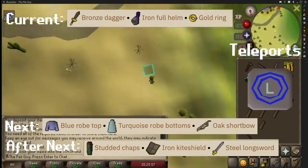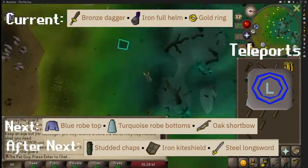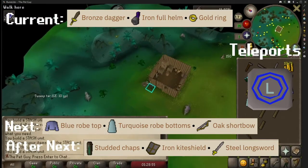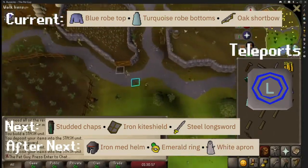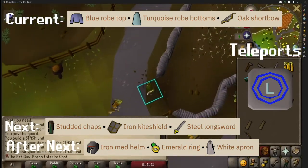Make your way over to Lumbridge, run south into the Lumbridge swamp, and by the entrance into Zanaris you will need to bring a bronze dagger, an iron full helmet, and a gold ring. Then run north, north of Lumbridge castle, south of the windmill and inside of the wheat field — bring a blue robe top, a turquoise robe bottom, and an oak shortbow.